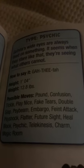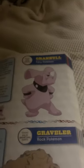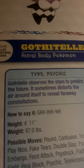Gothita, the fixation Pokémon. Gothita's wide eyes are always fixed on something. It seems when they stare like that, they're seeing what others cannot. Oh dear. Gothorita, the manipulate Pokémon and the evolved form of Gothita. Gothorita draws its power from the starlight. On starry nights, they can make stones float and control people's movements with their enhanced psychic power. Gothitelle, the astral body Pokémon and the evolved form of Gothorita. Gothitelle observes the stars to predict the future. It sometimes distorts the air around itself to reveal faraway constellations. That's impressive.